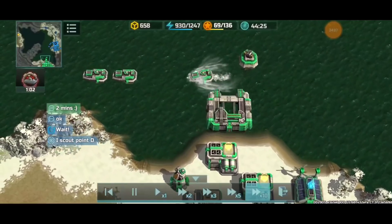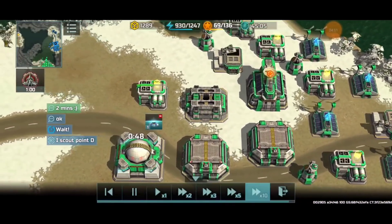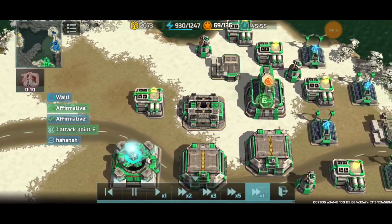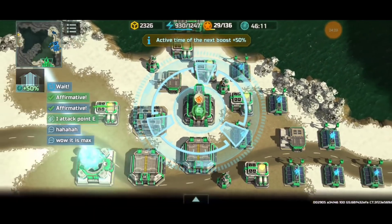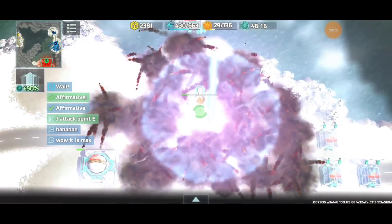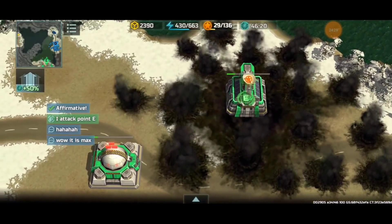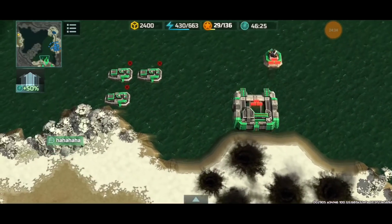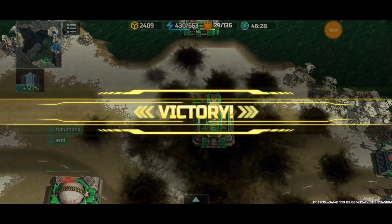Don't forget to leave a comment below with your thoughts on this video — feedback is highly appreciated. The yellow player launched a space system strike on my base just for fun. Even though it's my base being destroyed, nice job. A pat on the back. Victory! Bye now.